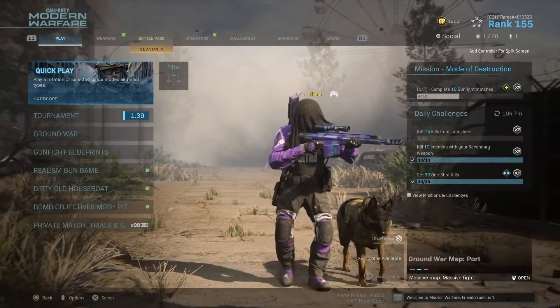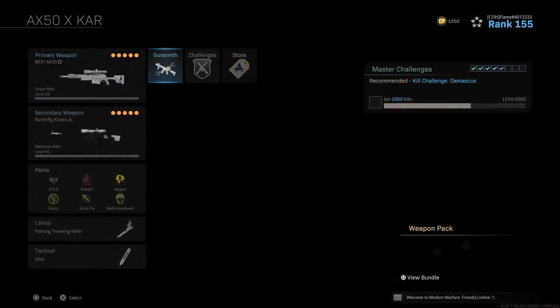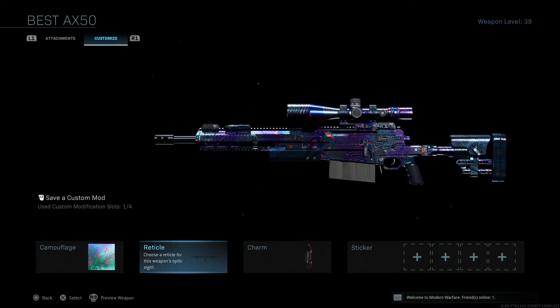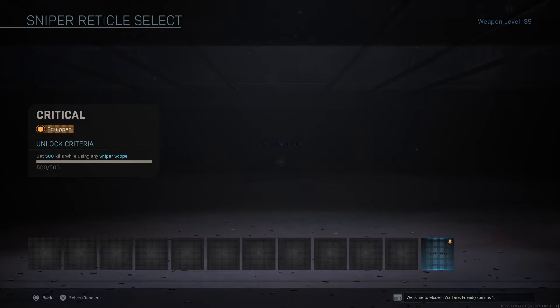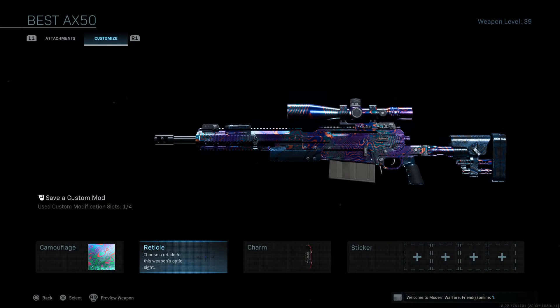What's going on guys, it's Flame, welcome back to another Modern Warfare video. Today we're going to be sniping and focusing on the reticle I just unlocked — it's the final one, the blue dot, called 'Critical.' It looks really clean in my opinion. You can see I have all these reticles — these are challenges you have to do separately for each different type of scope, so I just have it for the sniper scopes, not the ACOGs or whatever.